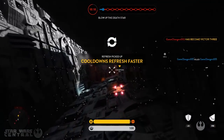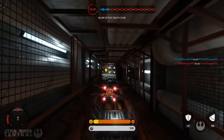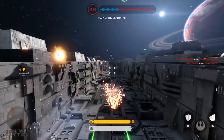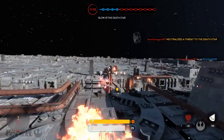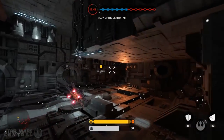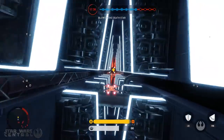Moving on to tip number 8: when on the final stage of Battle Station mode and you die and respawn, always select the wingman option if it's available. Each team — both the Rebels and the Imperials — has a hero for the third and final stage. The Rebels get Luke in his Red 5 X-Wing and the Imperials get Darth Vader in his TIE Advanced. When these heroes are in use, teammates can spawn in on them as wingmen, the same way you can spawn as a Royal Guard on the Emperor or an Honor Guard on Princess Leia. These wingman vehicles have more health and are generally better than standard vehicles, putting you right back into the action and helping you focus on the objective.